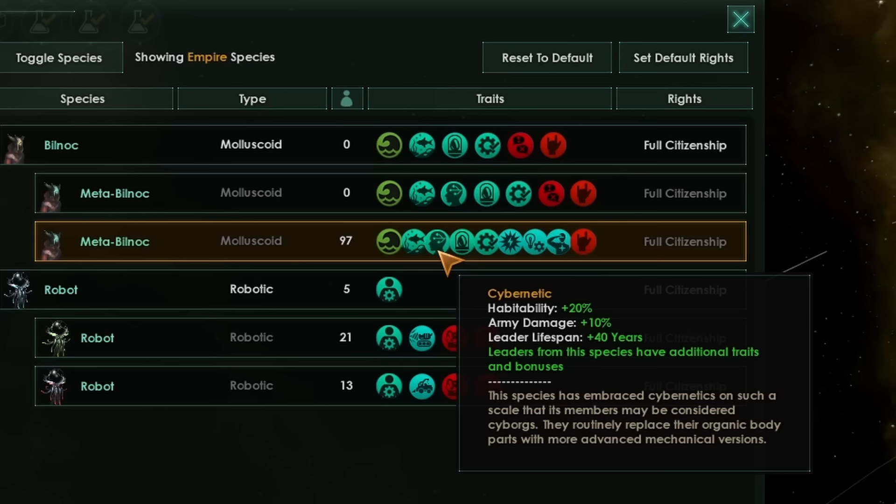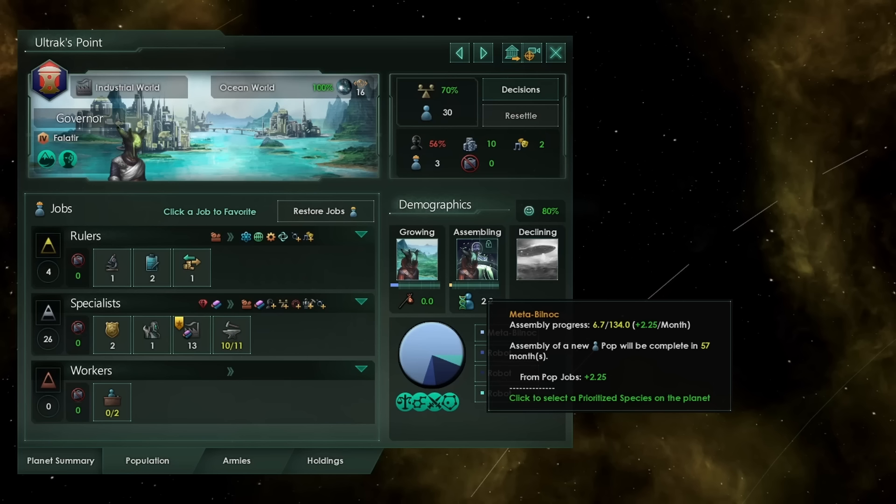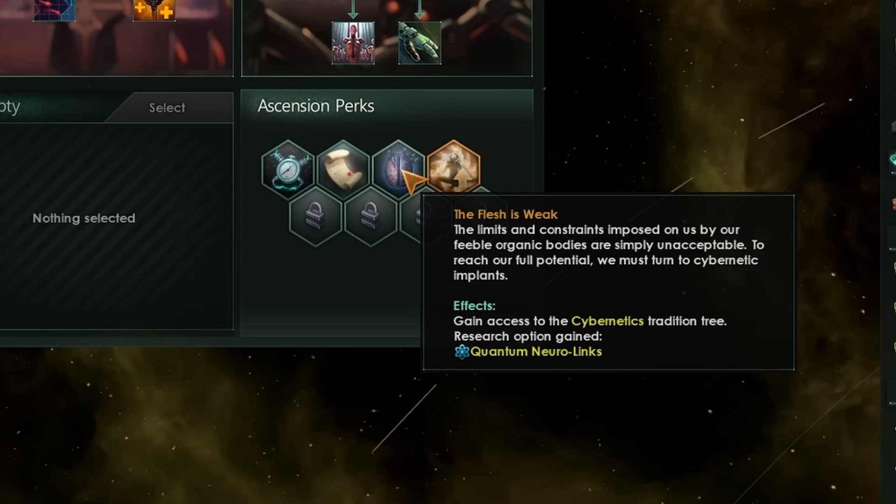There is also a special technology called Quantum Neuro-Links, unlocked when you take the cybernetics ascension perk. This gives an additional plus 5% specialist pop resource output, meaning all specialist cyborg pops get plus 20% resource output overall. The bonuses from cybernetic and synthetic species are net lower than from a fully synthetically ascended empire, but depending on your balance of biological to synthetic pops, they can roughly even out. More importantly, cybernetic ascension can happen decades before full synthetic ascension, so I place cybernetic slightly more powerful than synthetic.